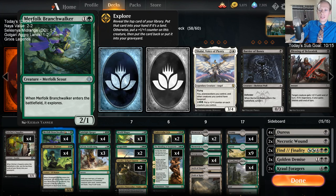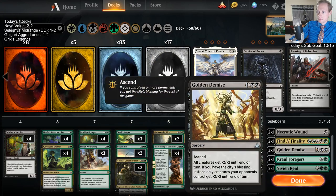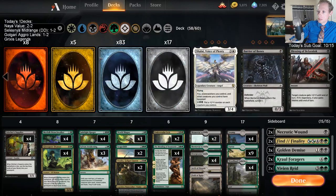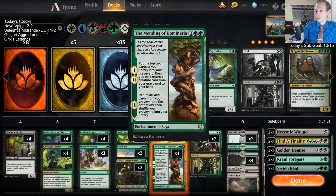That's quite tough. So we're thinking taking those out for Find // Finalities. Get back in here Mending. I haven't tried Multani and don't really want to. Why is the Explore package in there? Because it's just so good — it's not really a package, just these Explore creatures. They're just so good. There's just not better things to play earlier on the curve than those.